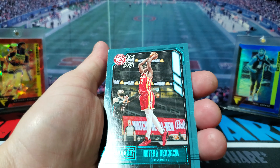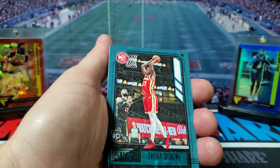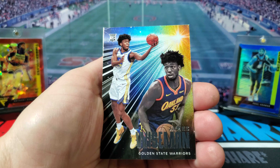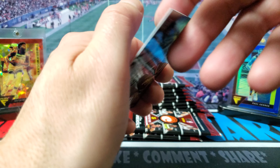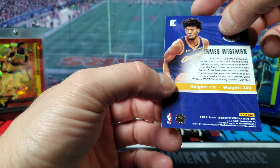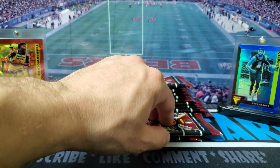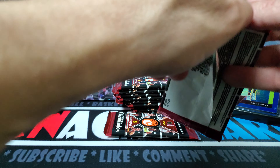I think we got a different green variation, and James Wiseman — I really like that card, it looks cool. It's from Chronicles Essentials Basketball. I think it's definitely better than last year's design.